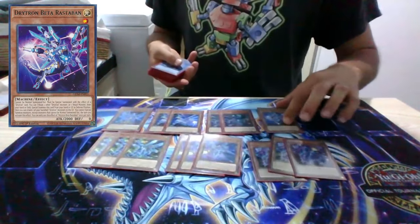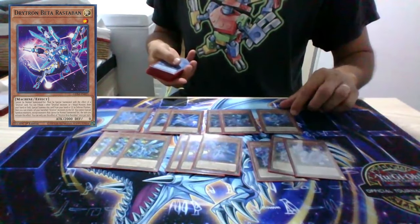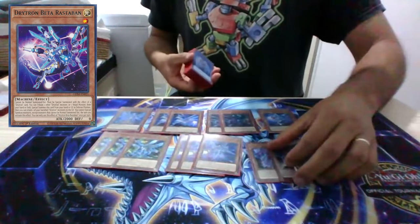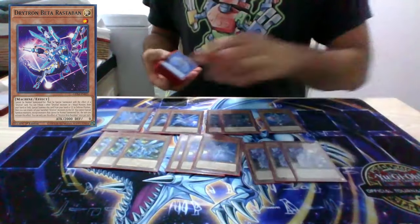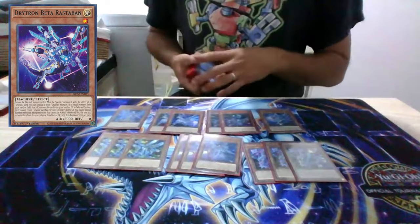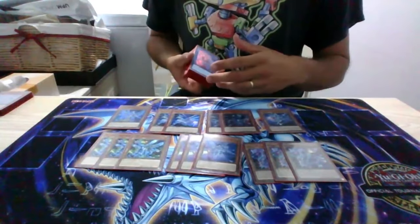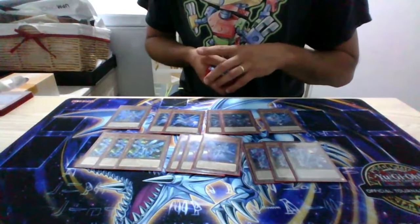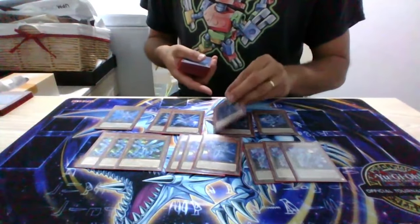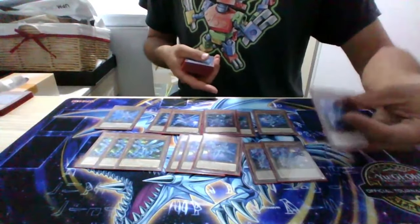The Beta's for recycling things from Banished — it's kind of a play into Shifter with Nu-2, where you can still make a rank one. And with Nu-2, you can go through and you've got more searchability now for your Drytron spells and traps.